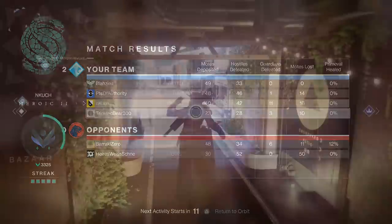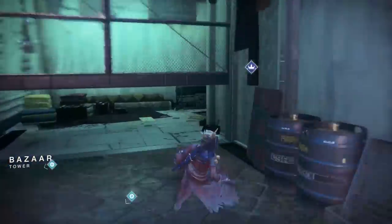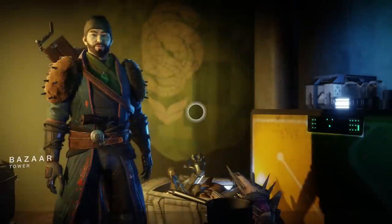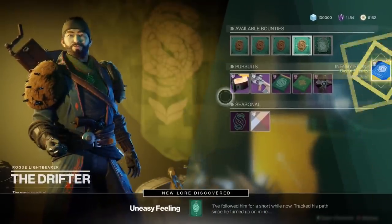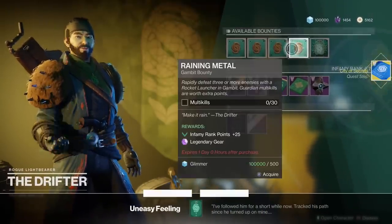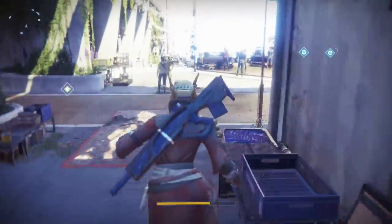Due to this boss being so rare and difficult to kill, you'll want a fireteam so you can coordinate efficiently. Once the Seething Heart drops, take it to the Drifter — he's located across from Ikora in the Tower. He'll give you the next quest step.